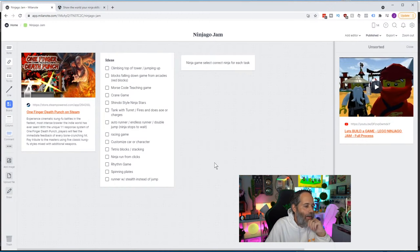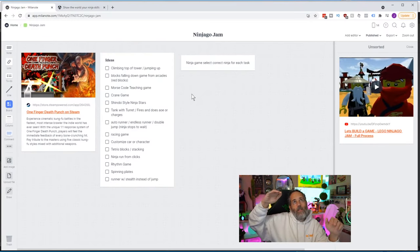A couple of the ideas: one was a game where you're climbing or jumping to the top of a tower — like a doodle jump type thing where you jump up and through things, or wall jumping back and forth off obstacles. Another idea was a blocks-falling-down type game like you see in arcades, where blocks go across and you time hitting the button so they fall into the right spot — basically a timing game.